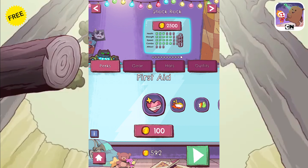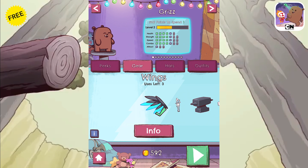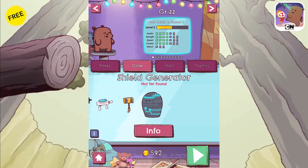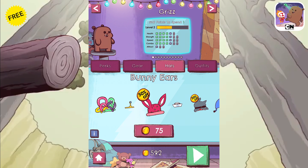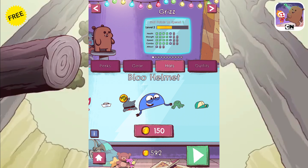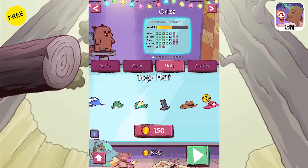The first thing you're gonna see in Party Dash is this whole setup of characters, upgrades, gear, hats, outfits — all crucial stuff. Let's have a quick look at who's around. So obviously, right off the bat, we got Grizz — you know him, you love him. But then you've got all the other bears as well; Ice Bear is there, Panda looking absolutely adorable. The Gumball Gang, all 50% off right now — an absolute bargain. And of course, some of Ben 10's aliens are around — look at Four Arms there.